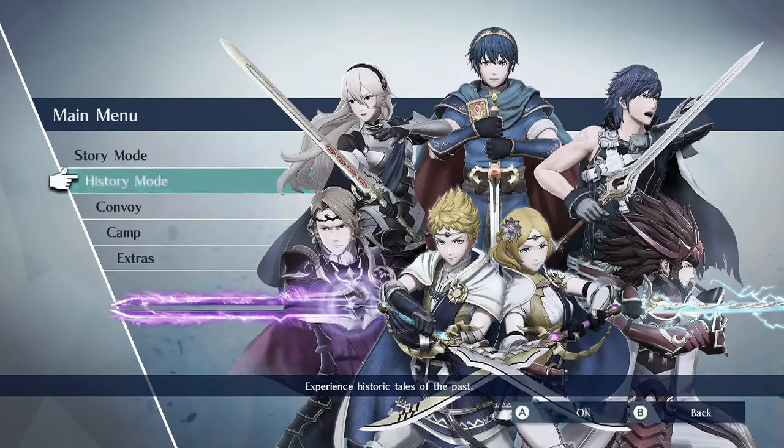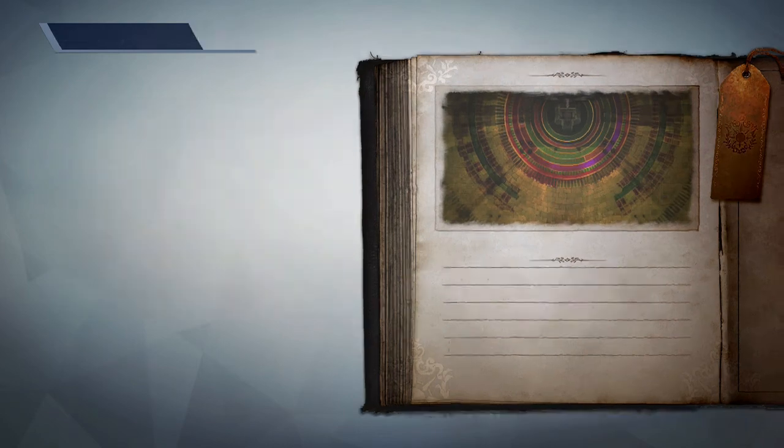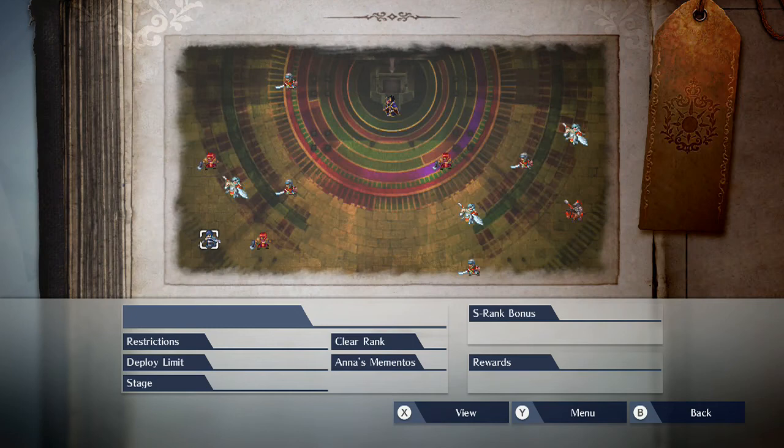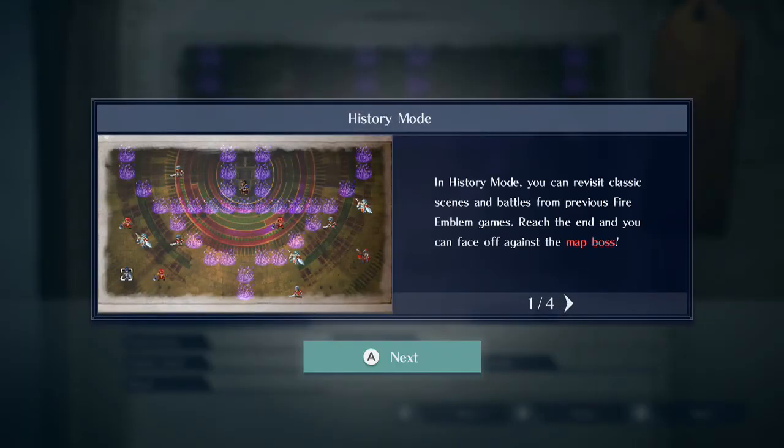Alright, let's try History Mode. The Elysians go to the dragon's table to retrieve the emblem, but the ritual to resurrect Rima is already underway. They break through and head for the altar. Is this like the first level from Awakening? In History Mode, you can revisit classic scenes in battle from previous Fire Emblem games, reach the end, and face off against the map boss.